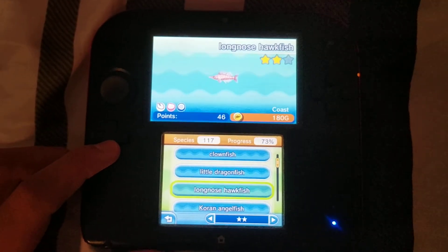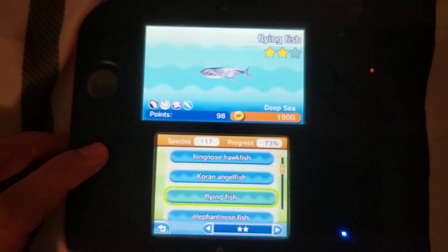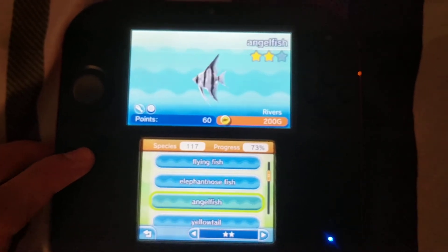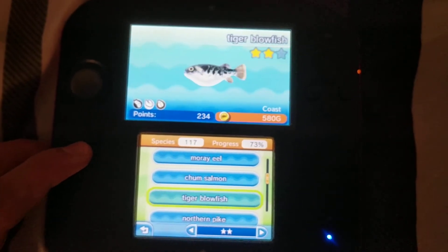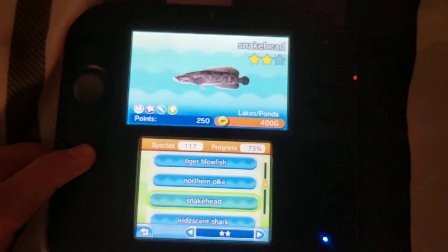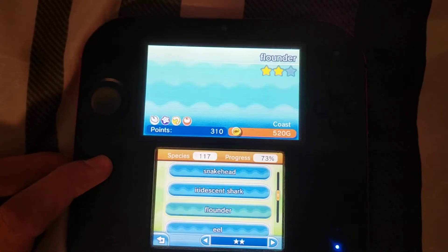Long Nose Hawk Fish, Corn Angel Fish, Flying Fish, Elephant Nose Fish, Angelfish, Yellow Tail, Bared Knife Jaw, Moray Eel, Chum Salmon, Tiger Blowfish, Northern Pike, Snakehead, Eratiss Shark.